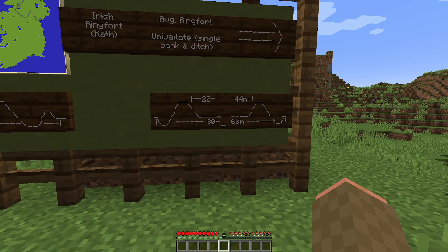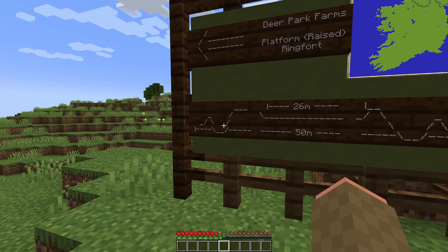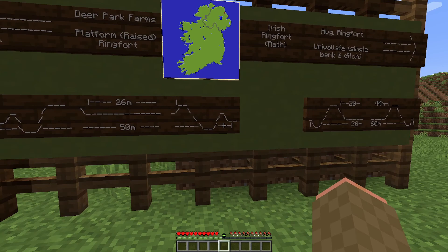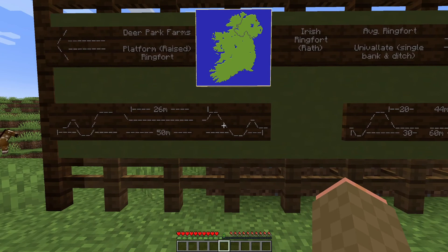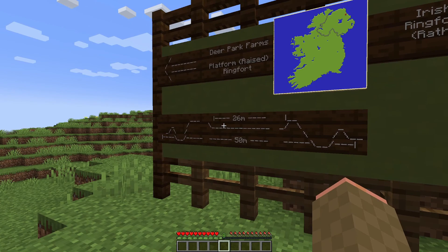In the second example, that is largely based on the ringfort at Deer Park Farms, you can see from the side view diagram that I have built it as a bivallate platform ringfort. As you may have guessed, bivallate ringforts are ones that have two banks, and in this example has a single ditch that's located between the two banks, as it is on the ringfort at Castle Balfour de Mesne. A platform ringfort, otherwise known as a raised ringfort, like as seen at Deer Park Farms, has a raised interior where the central area is higher than the surrounding landscape.